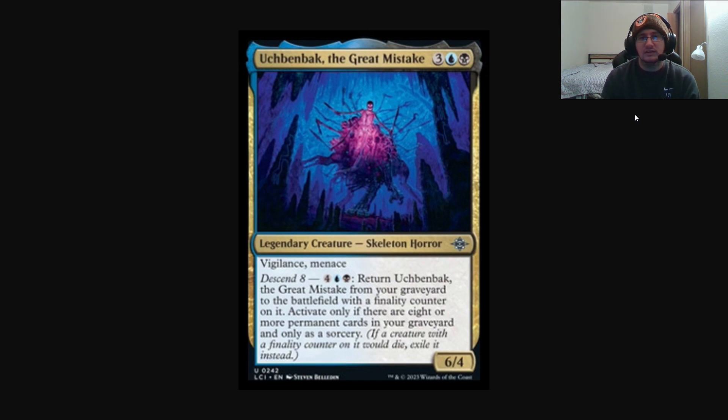If you remember from the original Ixalan block, there was a mechanic called Ascend, which basically said if you had 10 or more permanents in play and had an Ascend card on the battlefield, you gain the City's Blessing. The City's Blessing was essentially an emblem of sorts that gave you extra benefits — like Wayward Swordtooth, which let you play extra lands but could only attack if you had the City's Blessing.